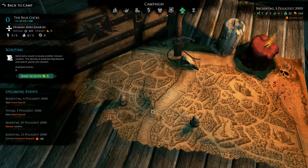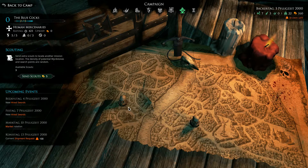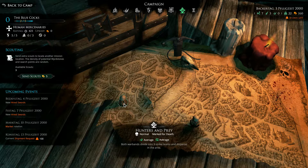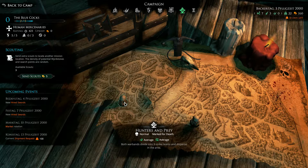Let's see what Mordheim has in store for us today. It's an average mission — normal, with an average amount of Wheatstone and average treasure. This one is marked for death as the optional objective, and this one is also marked for death. I'll take this one just because it has slightly better treasure loot.